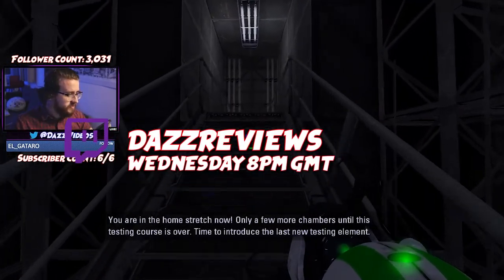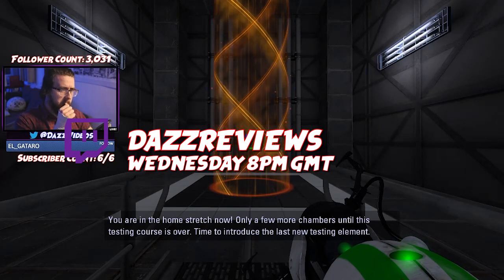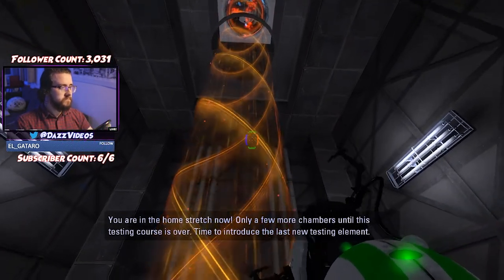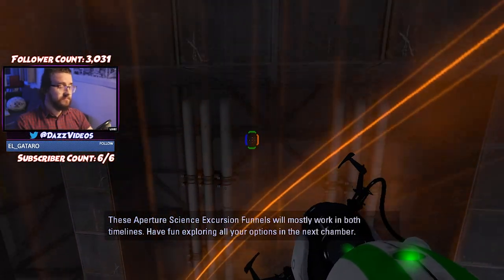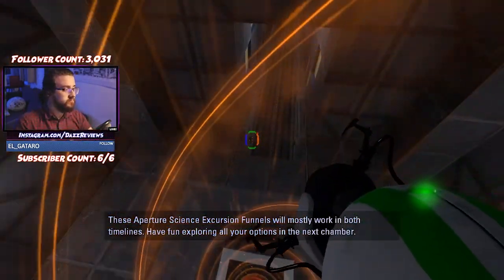I will keep going until this finishes. You are in the home stretch now. Only a few more chambers until this testing course is over. Time to introduce the last new testing element. These Aperture Science excursion funnels will mostly work in both timelines. Have fun exploring all your options in the next chamber.